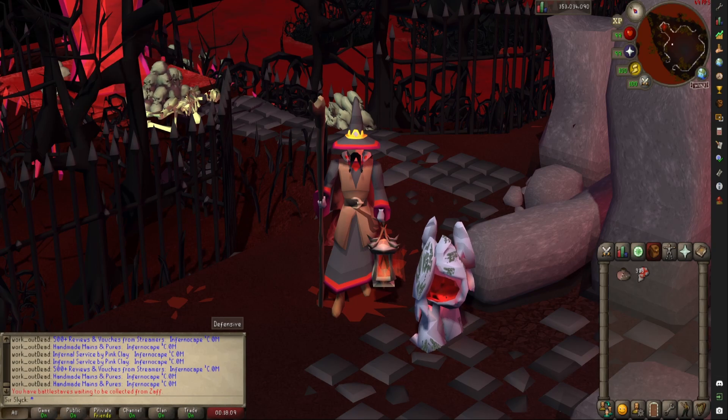Accessing the altar requires a blood or catalytic tiara, which can be used on the head of the eye to attune it to the tiara, and then acting in its stead. So you'll be able to get to the altar with just the head.